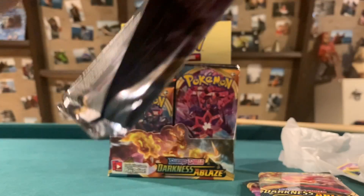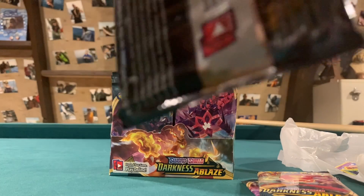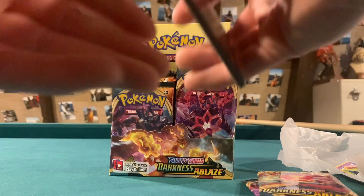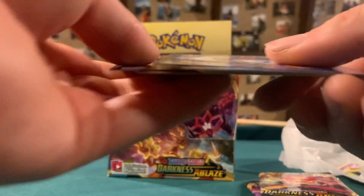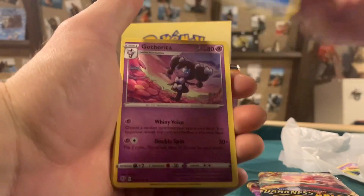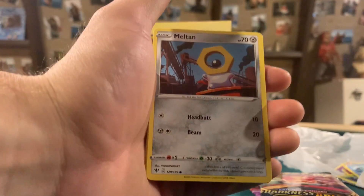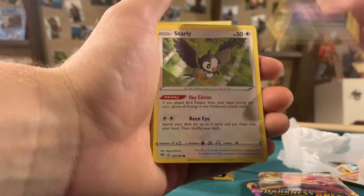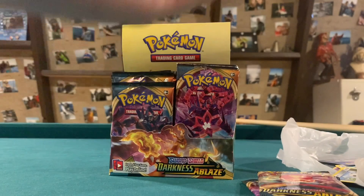Next pack — first time pulling Centiskorch V, so can't complain about that. Next pack coming up. We start out with a Water Energy. We got Gotharita, Pokemon Breeder's Nurturing — first time I think we got that — Combusken, Melton, Maranine, Purloin, Starly, Aeron, Zuelos Reverse, and a Kangaskhan Holo. Nice holo hit there.